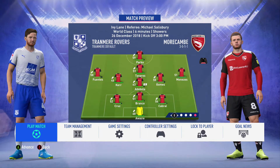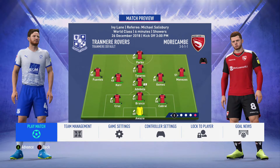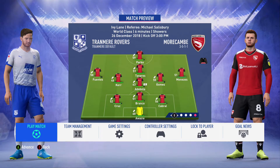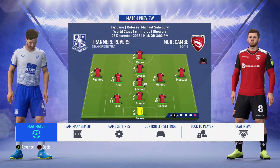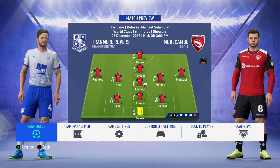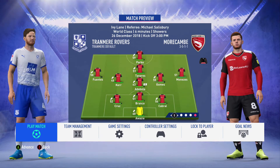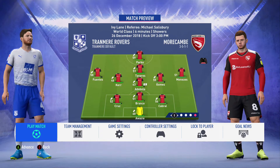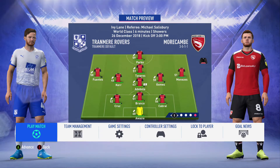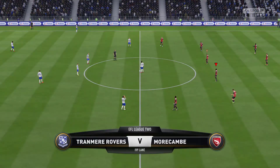After that draw, we move on to our second game of the episode on Boxing Day. We make some changes, as this is a quick Thursday game after that Saturday. We want to make sure everyone's also rested for the Saturday game. We're going to have Park and Tavares up front, Fuentes, Kerr, Adebola, Gomez, and Menezes in the middle, and then Cruz, Branko, Cabral, and Awazi at the back. We take on Tranmere Rovers, who are third from the bottom, so that probably means it's going to be a close game as we don't do well against the bottom side teams.